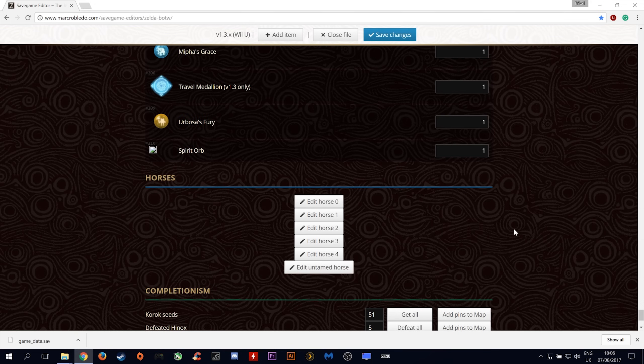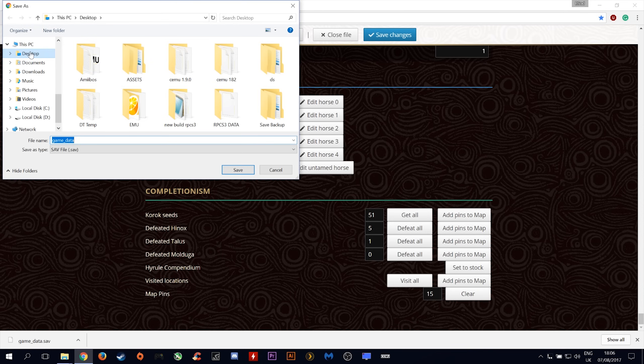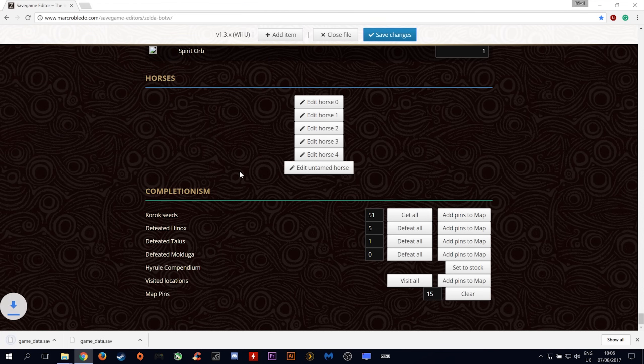In the very bottom of this menu, you can change completionist items such as Korok seeds, defeated Hinoxes, defeated Taluses, the Hyrule Compendium, visited locations, and clear any map pins that you have created. Click Save Changes and let's save this new game save to our desktop.